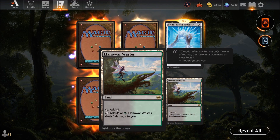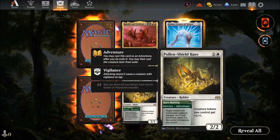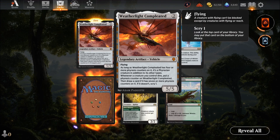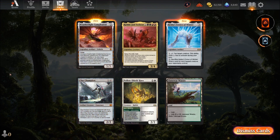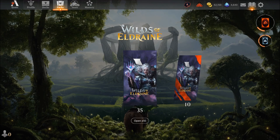We got a black-red land and a black-green land. Weatherlight Completed — flying legendary artifact vehicle. As long as it has four or more phyrexian counters it's a phyrexian creature. Whenever a creature you control dies, put a counter on it and draw a card. If it has seven or more counters, scry one for two mana. Basically, losing creatures makes it powerful — interesting. Also got Clay Champion.